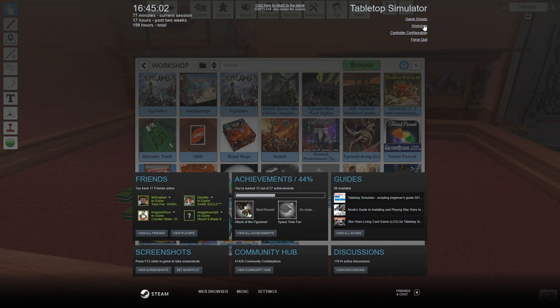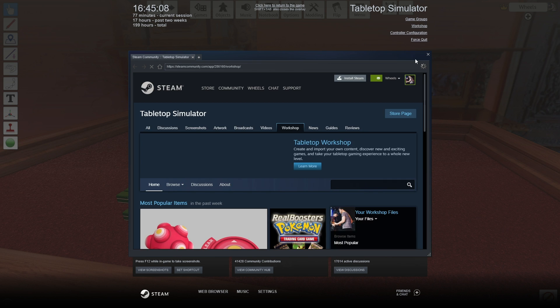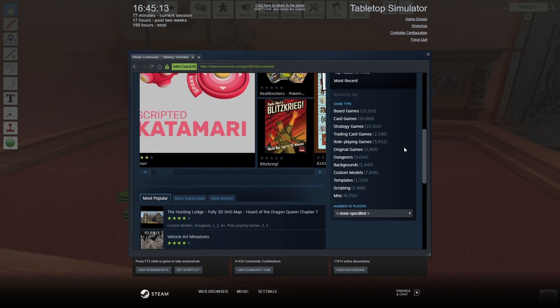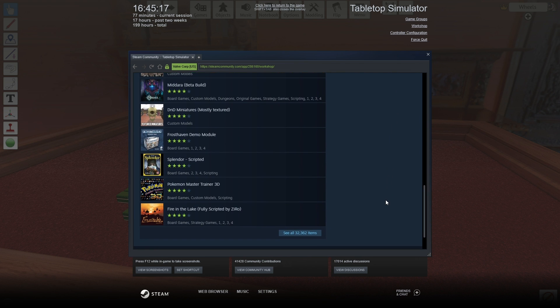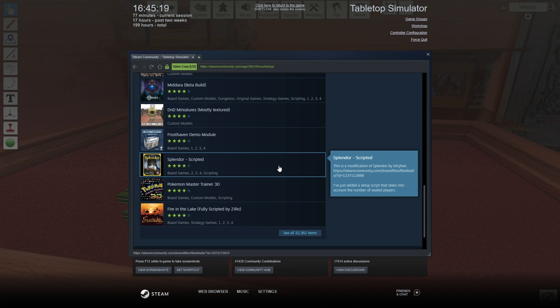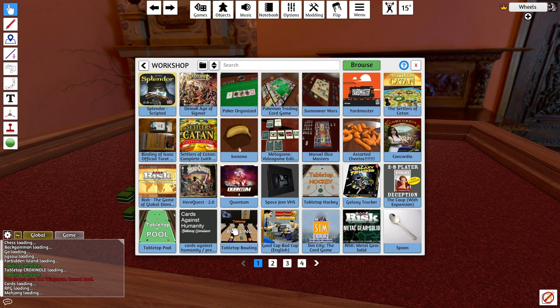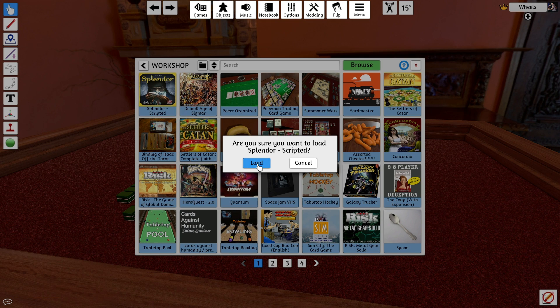To access the Steam Workshop, you can open the Steam Overlay in-game by pressing Shift and Tab together. In the top right corner, there'll be a link which will take you to the workshop. From there, you can search to your heart's content for anything that you're interested in. If you spot a mod that you'd like to try, it's just a case of hitting the subscribe button on the mod's page. Tabletop Sim will download everything that you need for it, and it'll be good to go. To load it up, just go to the Games button at the top of your screen, and they'll be categorised under Workshop.